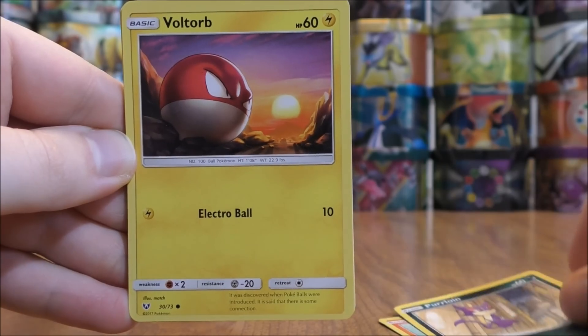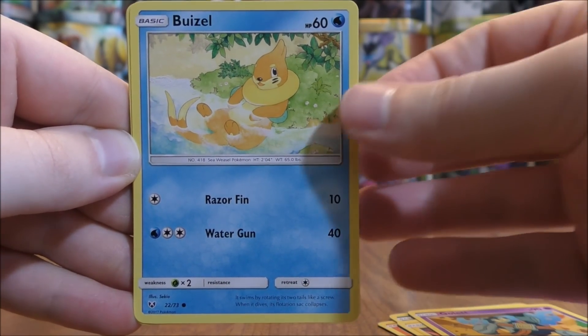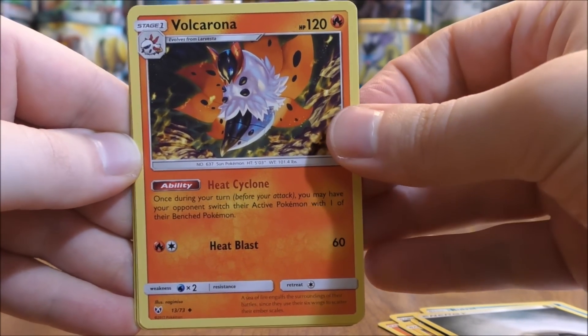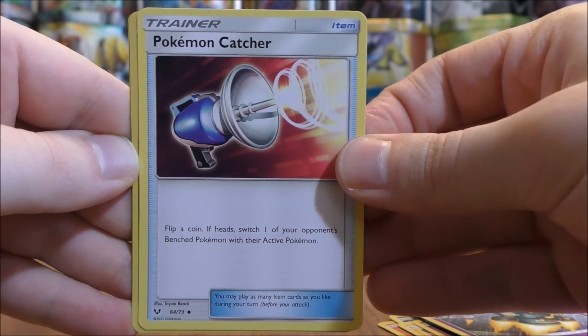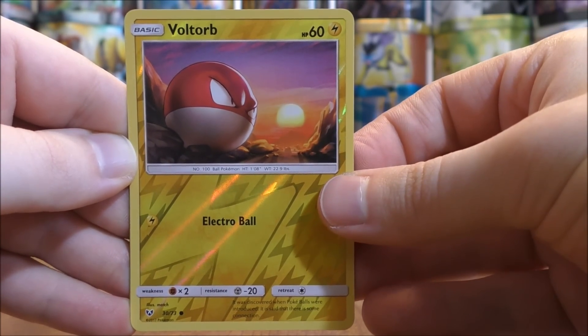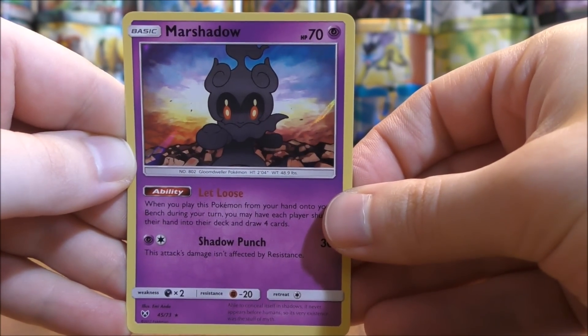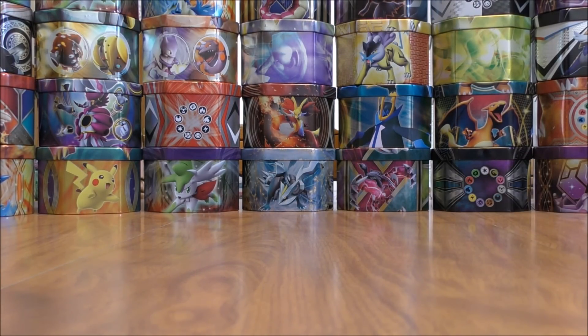Pack one starts with Litten, Purloin, Voltorb, Golett, Buizel, Metal type energy, Volcarona, Golurk, and Pokemon Catcher. There's a reverse holo of a Voltorb — that's a common. And the rare here would be a Marshadow. I did make my top 10 list for Shining Legends — I thought Marshadow may make the list but it ended up just outside my top 10.